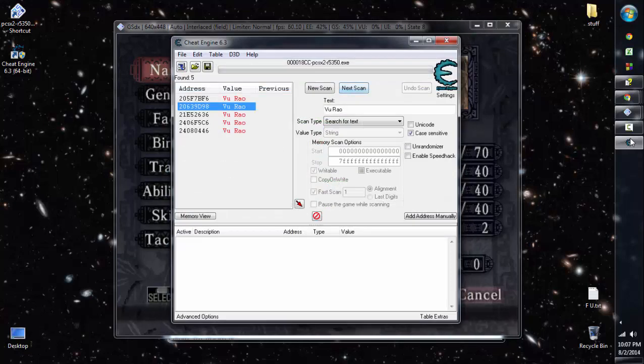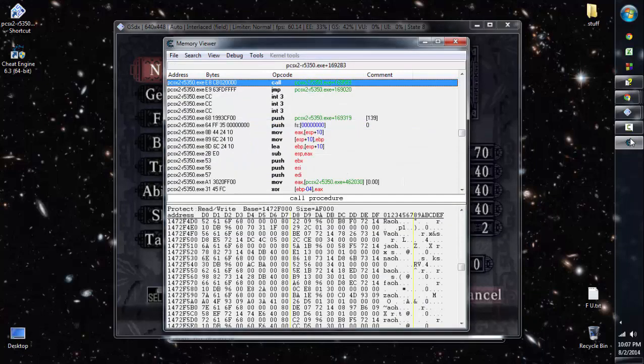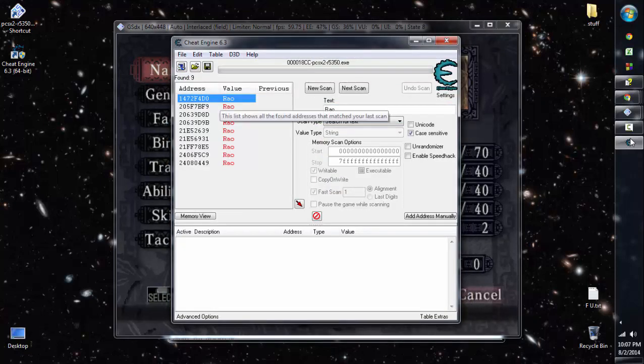Looking for where information is at is just as important as being able to modify it — in fact it's more important, because otherwise you wouldn't be able to modify it. Let's search for 'Vurao' again with a new scan and see if additional addresses show up. One of the results is clearly changing constantly, which means it's running process data — you don't want to mess with that, as it can freeze the game.